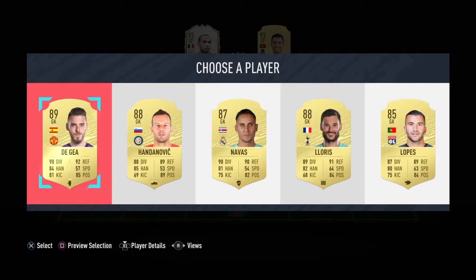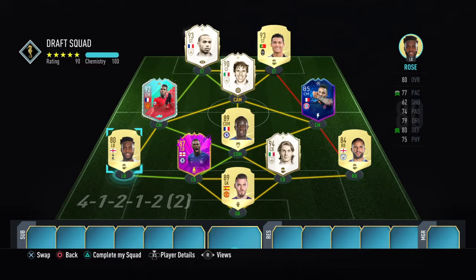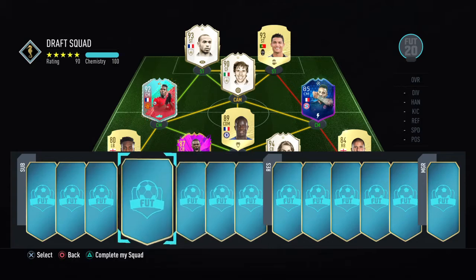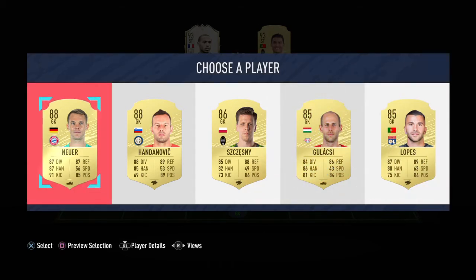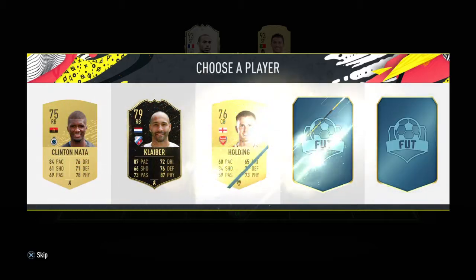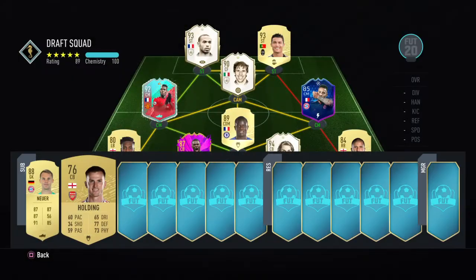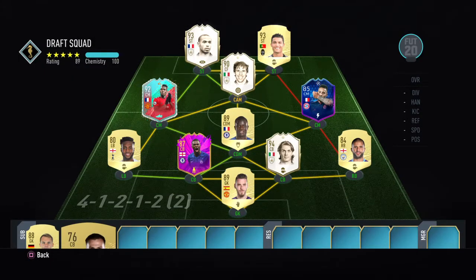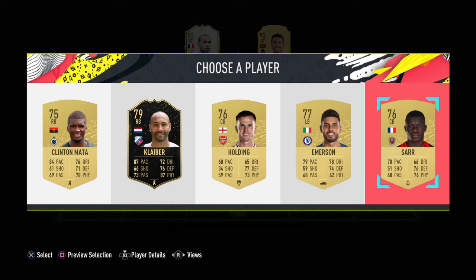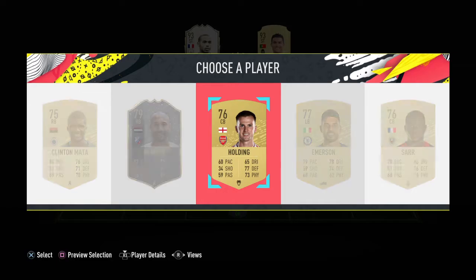So our first 11 is not bad at all — 90 rated with 100 chem. The only players off chem are Cristiano Ronaldo and Toliso. I want to get rid of Toliso and two right backs. Right now I have one, two, three, four Shadows so I don't need another one. I have one Hunter on Kante, so I'm gonna go for another Hunter here.